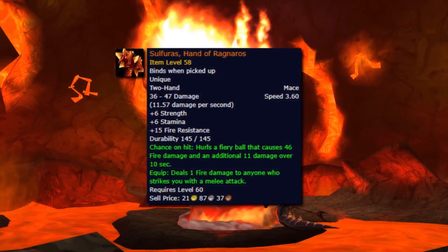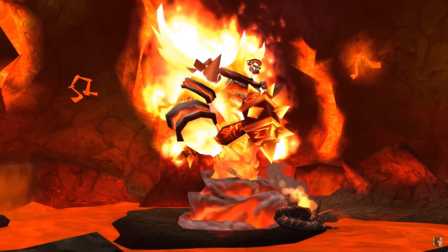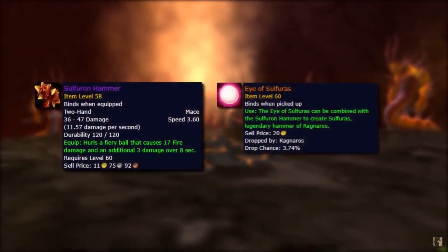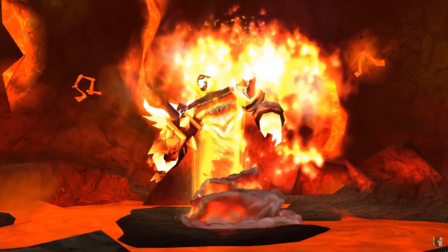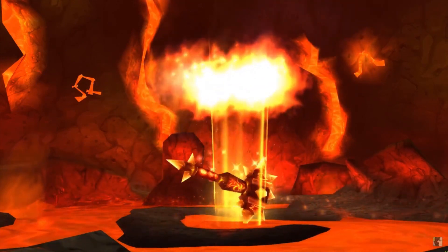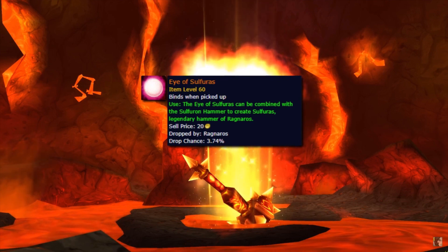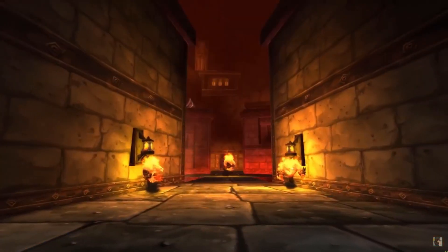Sulfuras, Hand of Ragnaros is the highly coveted legendary hammer wielded by Ragnaros the Firelord, ruler of Molten Core. This mighty two-handed mace can be crafted by an adventurer who has obtained two essential items: the Sulfuron Hammer and the Eye of Sulfuras. Ragnaros himself commands this mighty legendary hammer, and upon defeat, he doesn't drop the weapon itself, but instead drops an extremely rare item to craft it — the Eye of Sulfuras — with a 3–4% drop rate. Good luck obtaining this item from Ragnaros, as it is extremely rare.